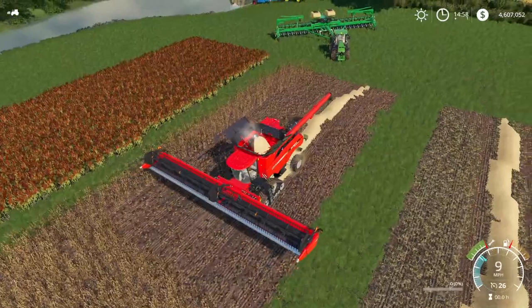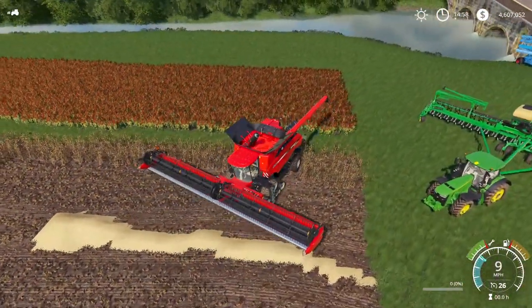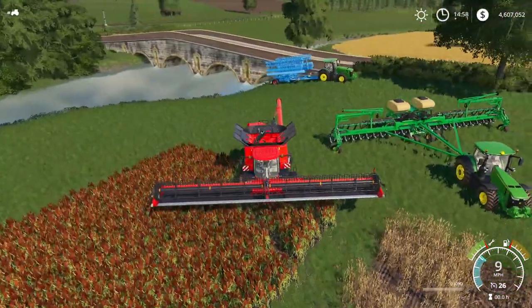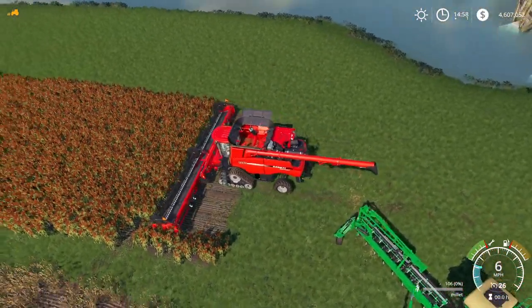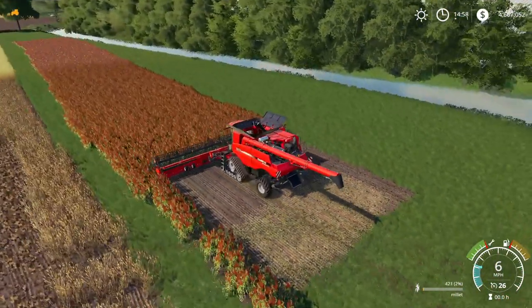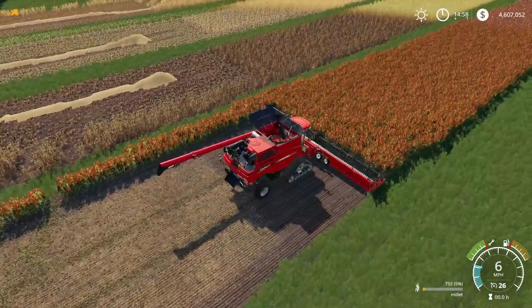Then we will move over to our last one — millet. I have crop destruction turned on, that's why you can see the damage there. We are now getting millet — you can see down there. And if you look out the back, we are not getting a straw swath from millet. So everything else is going to give us a straw swath except for the millet.